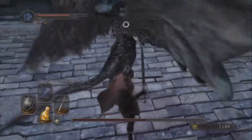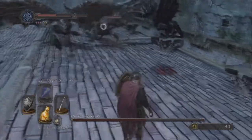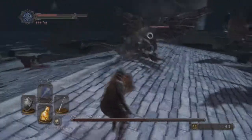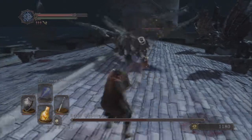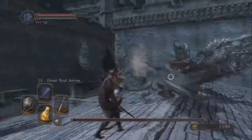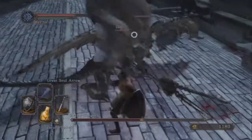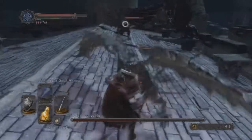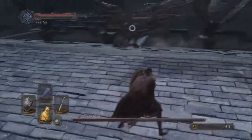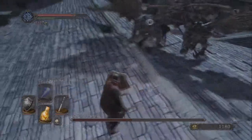Four at a time is still not too hard to keep them in front of you, but it's really hard to find a safe opening to attack. If you can keep it to three, you can usually find a pretty good opening. You can see this video has been going on for about four minutes and I barely have them at half health. The health bar at the bottom is the overall health for the boss fight — they'll keep coming, and I think it's six total.